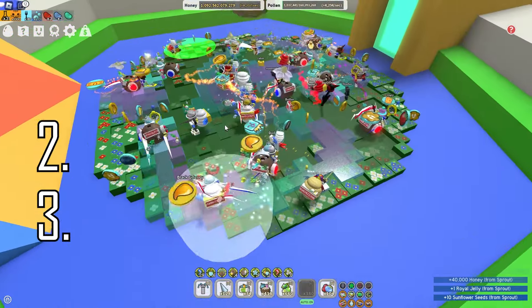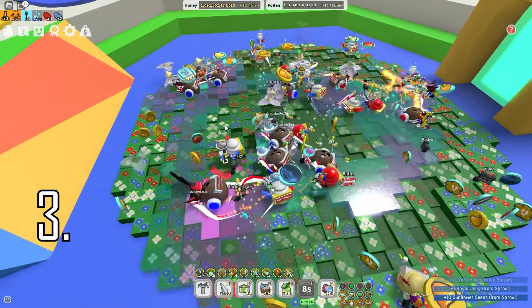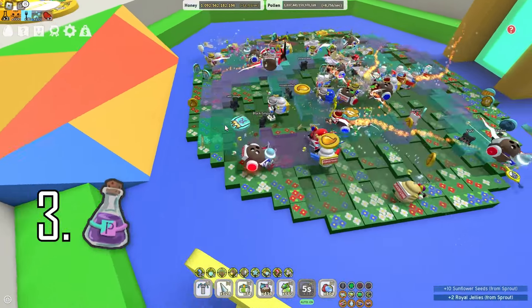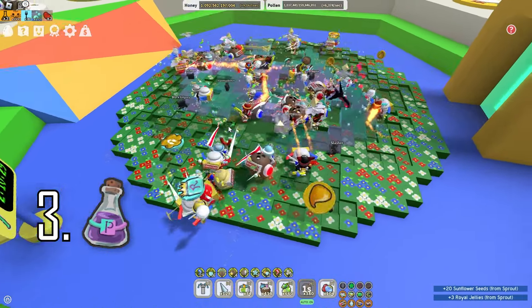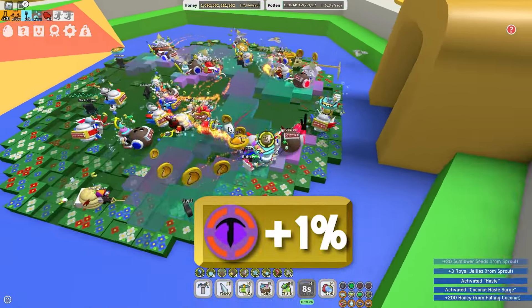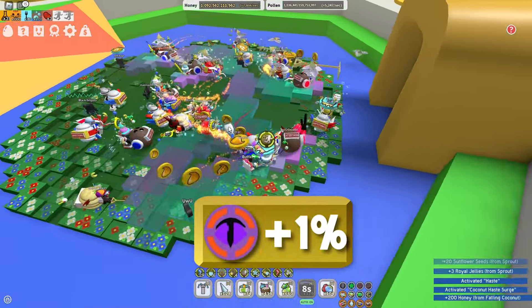The second way is by using a mythic egg in the sticker printer, and the third way is by using a purple potion in the hive hub with a 0.4% chance of getting it, which is a 1 in 250. Donating it grants a 1% increase in super crit power and gives 10 tickets. And that's how you get all the flower stickers.